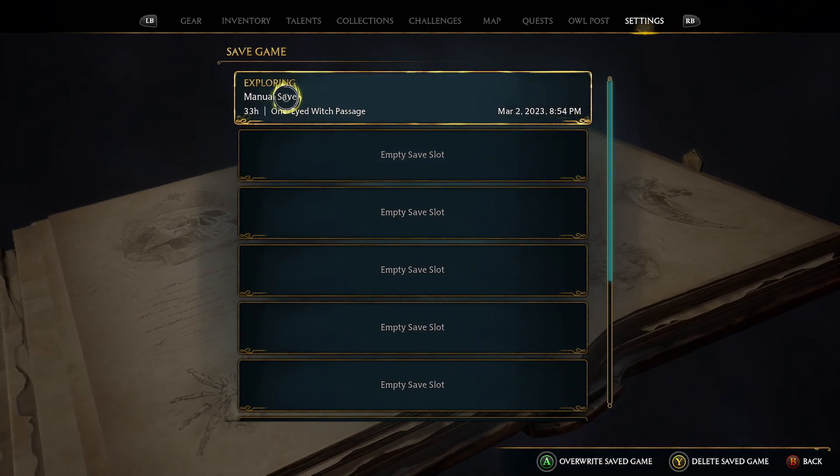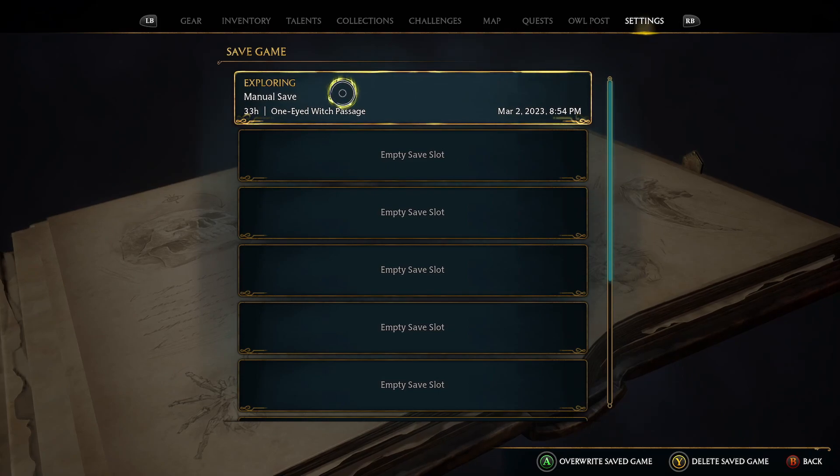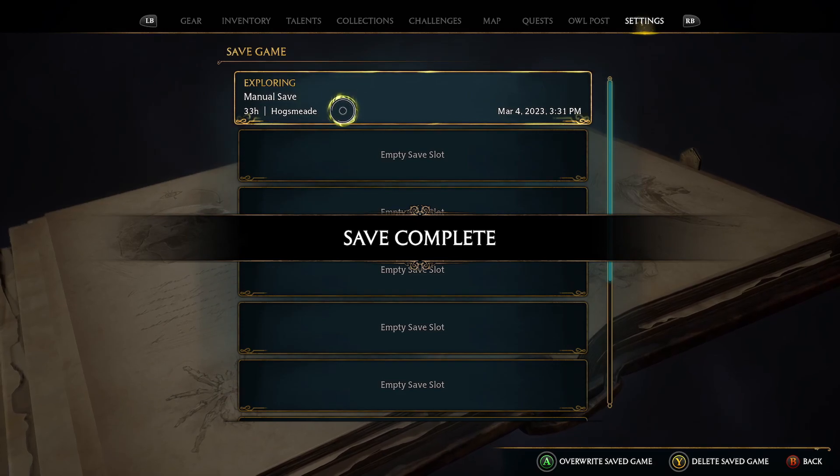If you click on that, you'll see a saved or empty slot if you've never saved it manually before. All you've got to do is hold A, and at the bottom it will say overwrite save game if you haven't done one.